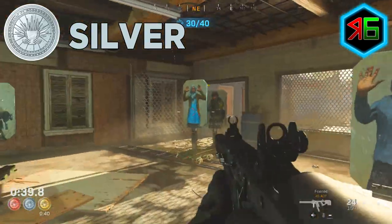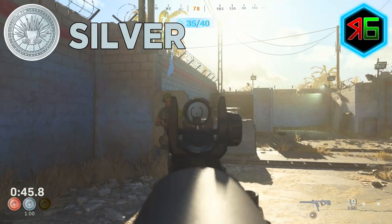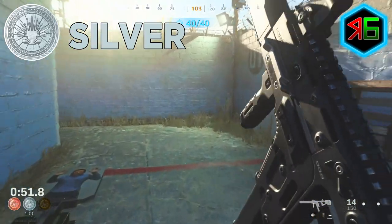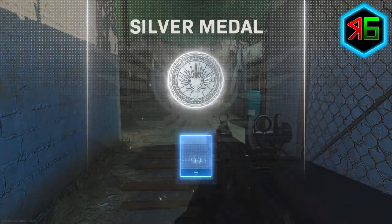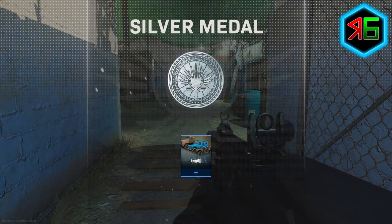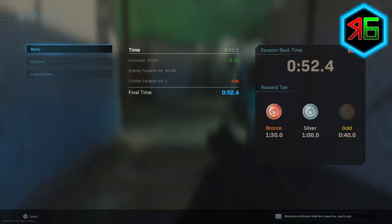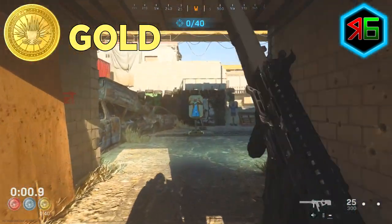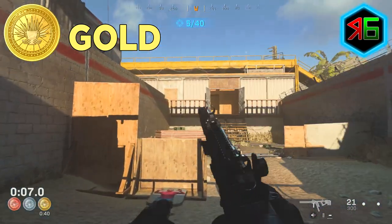When you first start out, unless you think you'll get gold straight away, I'd recommend just doing a trial run. Don't worry about time — just try to learn where all the targets are and make sure you can get all 40. If you get to the end and you've missed some, go back and check. If you mess up badly and the time is going up, you can go to the menu and click retry to restart the course. But don't just retry — keep going over difficult sections to practice them, because that way you'll be more experienced with those parts when you do the real thing.